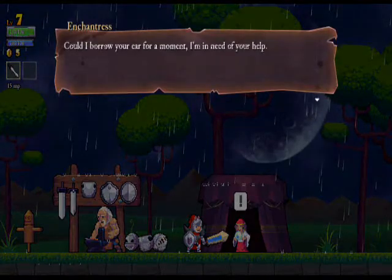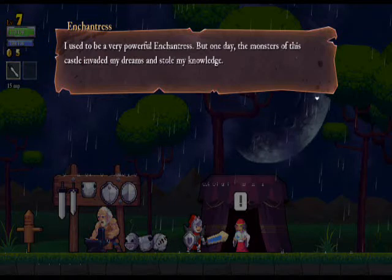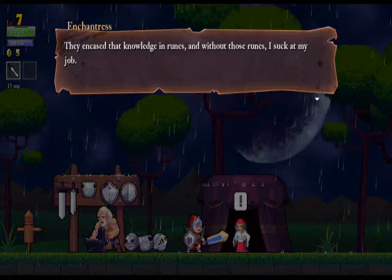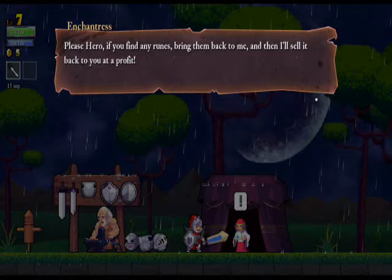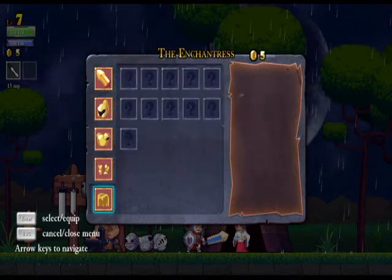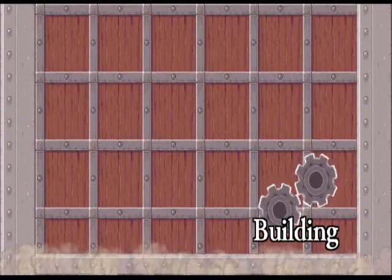Like our other poor hero we could have chosen — with dementia. The Enchantress says: 'I used to be a very powerful Enchantress. But one day the monsters of this castle invaded my dreams and stole my knowledge. They encased that knowledge in runes, and without those runes, I suck at my job. If you find any runes, bring them back to me, and then I'll sell it to you and make a profit.' What a lovely person. She already has unlockable runes: the sprint rune, which allows me to dash, and the vault rune, which allows me to double jump — which I'm getting as soon as possible. Let's see if we can afford the vault rune in this run.